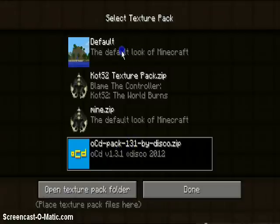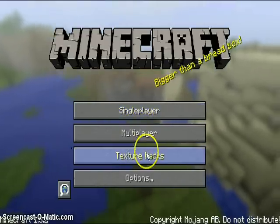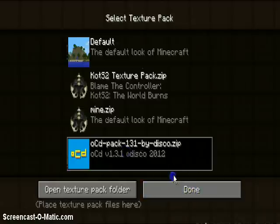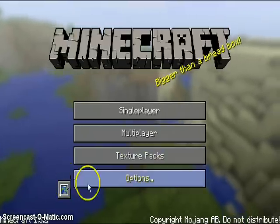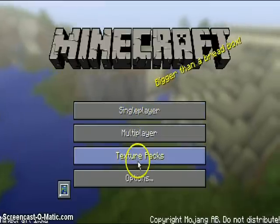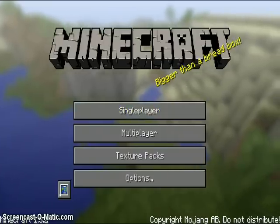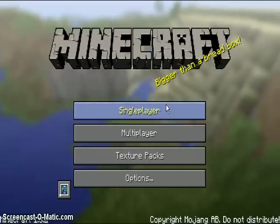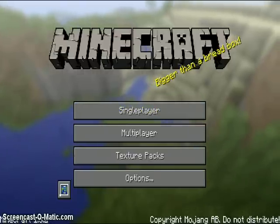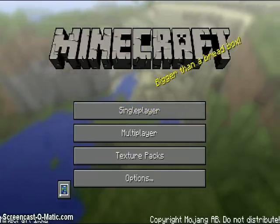Single player, multiplayer, texture packs, options — this is what it would look like. I had the OCD pack on, so that's the textures. Single player, multiplayer, texture packs, and options. You can get to the texture pack files by going through 'Open Texture Pack Folder'. See you guys, mateys, bye.